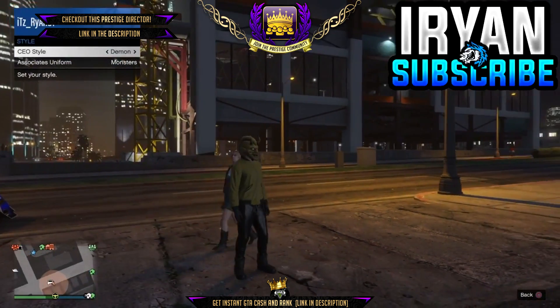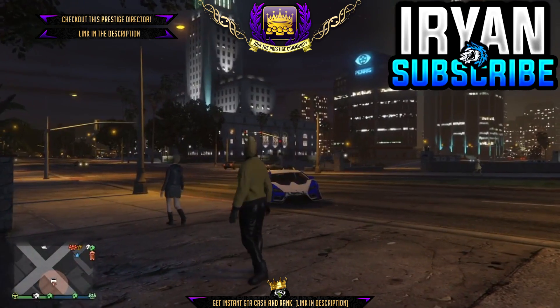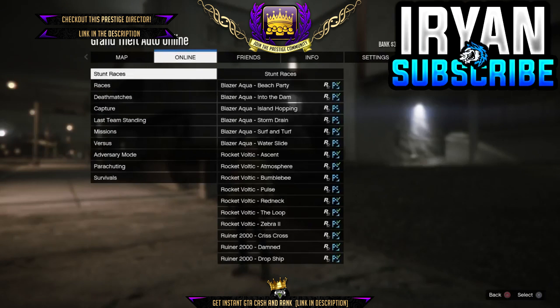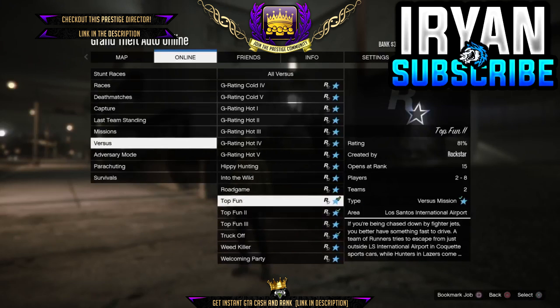Once you've done all that, exit out of the interaction menu, and then all you need to do is open your boards menu, go to online jobs, go down to play jobs, go down to Rockstar created, and then just go down until you see Versus, and scroll down through the Versus until you find Crooked Cop.